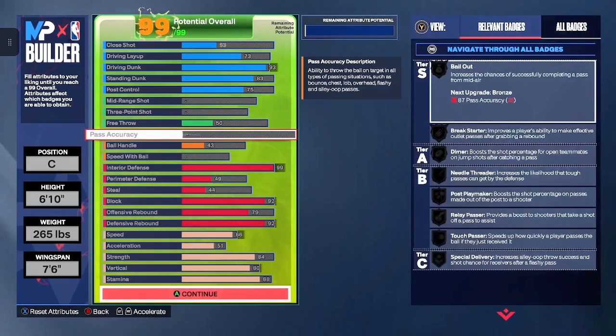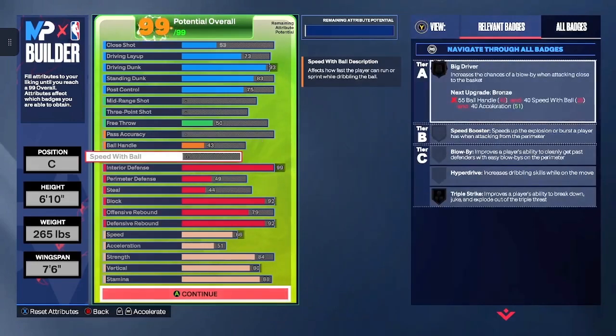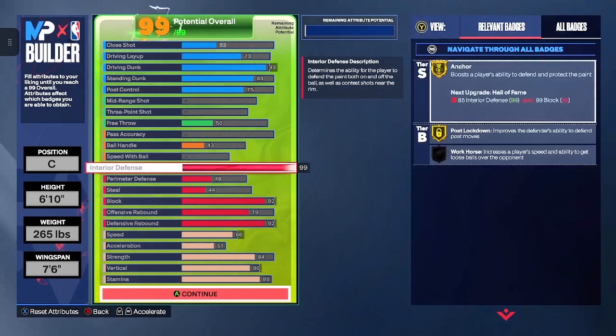Don't worry about pass accuracy — on this 2K you've got to use a lot of your IQ. When it comes to your pass accuracy, make sure you guys are using Icon to make the pass. Your ball handle is going to be a 43. Don't worry about speed with ball either. You should not be trying to do too much with this build. This is a paint beast — your main objective is going to be getting rebounds and scoring inside the paint.